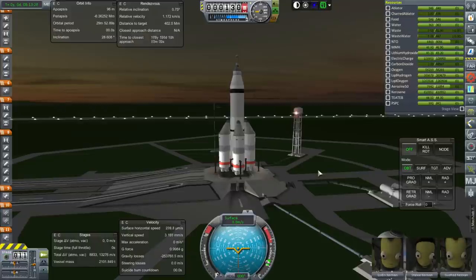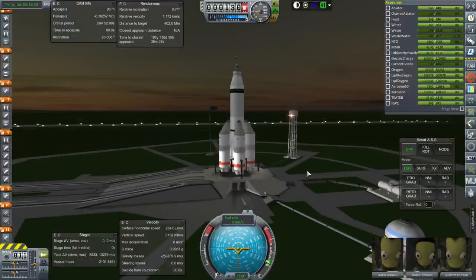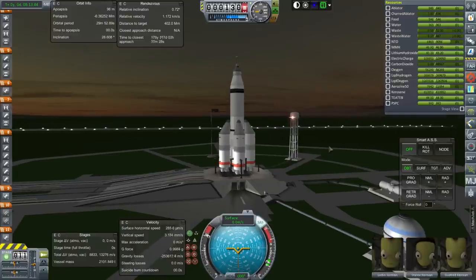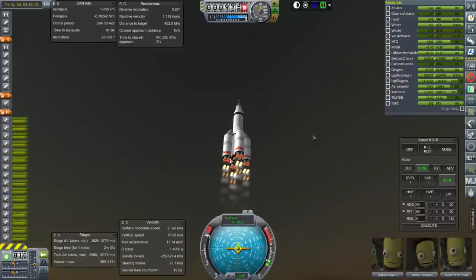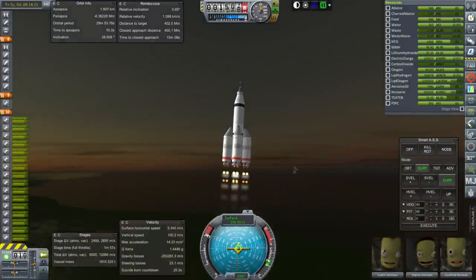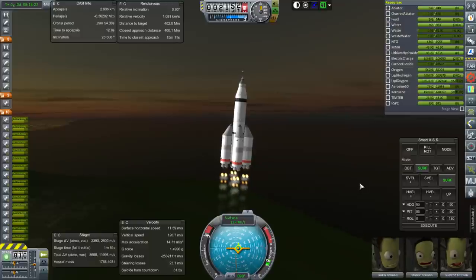I'm just going to control this with Smart ASS — I'm not going to use a KOS script. That's because this is a pre-KOS rocket and I haven't written up the script for it anyway. I just feel a little bit better with the Kerbals on board controlling it myself. Starting off with SAS, throttle up, and ignition. And launch — off we go.